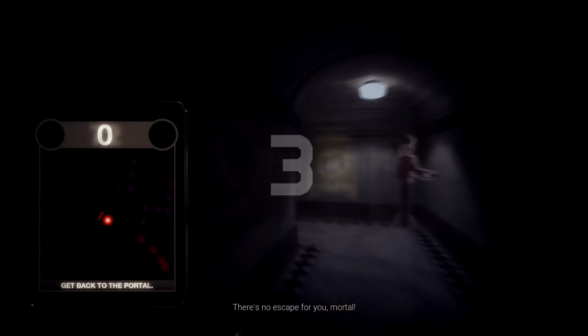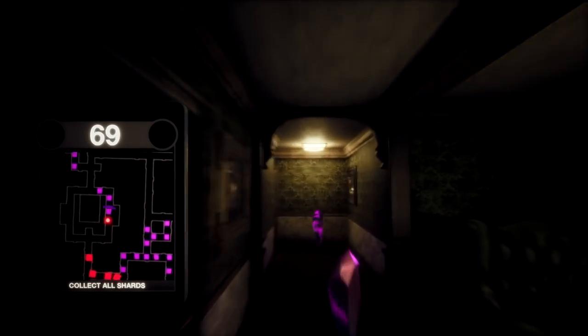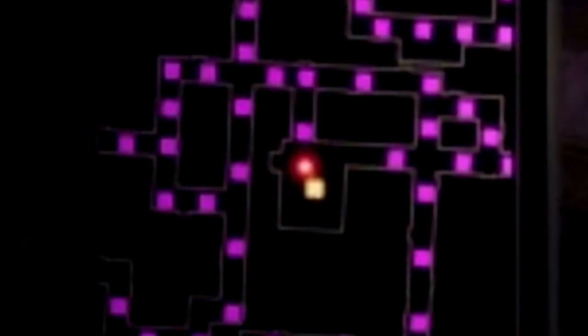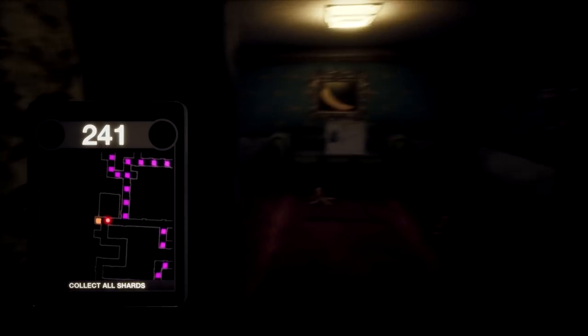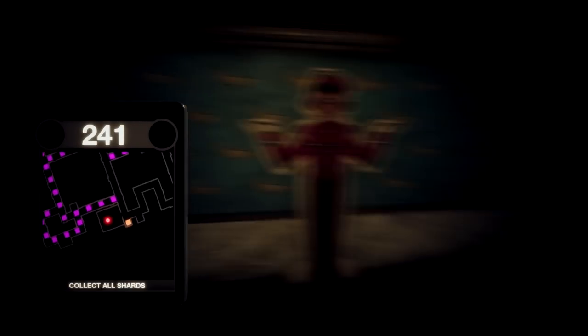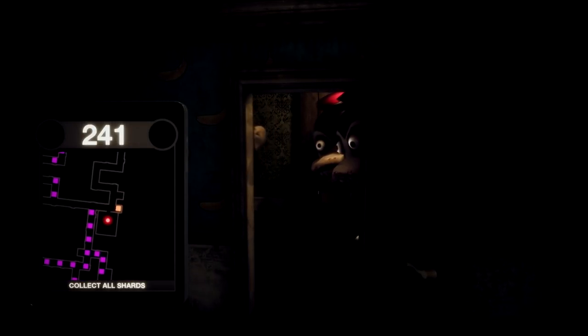Number 3 involves opening up another secret door, but this one ends up leading you into a secret room. For the sake of this video, let's call the starting room where you spawn in the home area. To the far west of the home area, there is a room that you can access with a file in it. You'll know you've opened up the right door when you hear Beers say something witty. When you collect this file, you unlock some visual extras in the main menu.